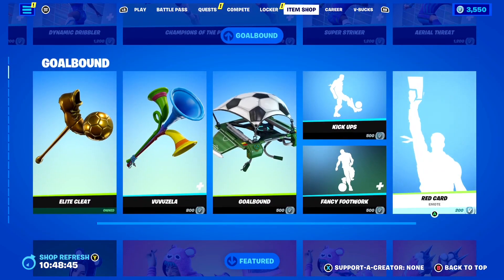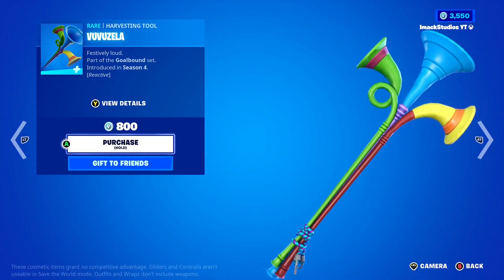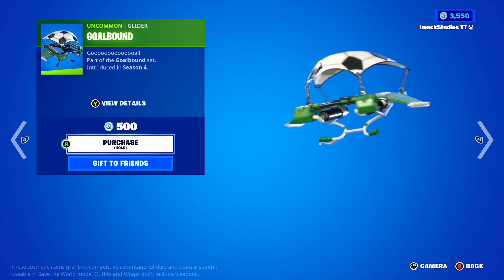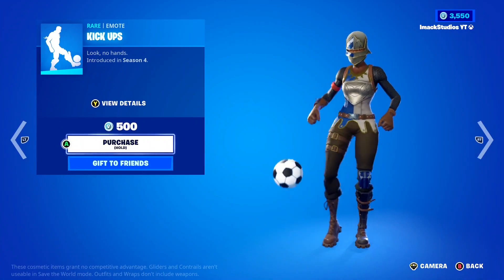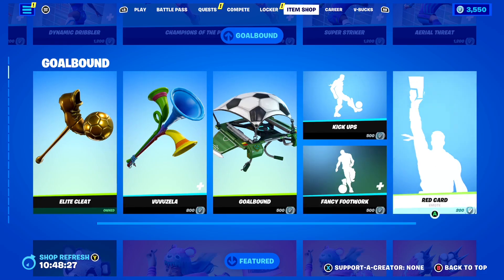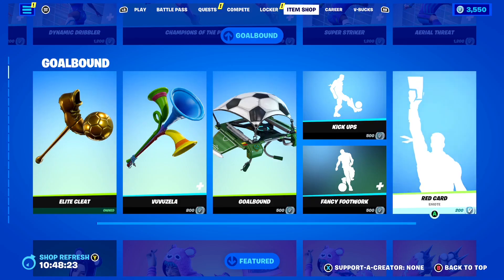Moving down, you've got some gear for the soccer skin: the Elite Cleat Pickaxe, the Vavazuela Pickaxe which is reactive, the Goalbound Glider, and then some emotes — the Kick-Ups emote, which is like a dribbling emote, then the Fancy Footwork Traversal emote, which is very cool, and of course the Red Card emote right there as well. How cool is that?